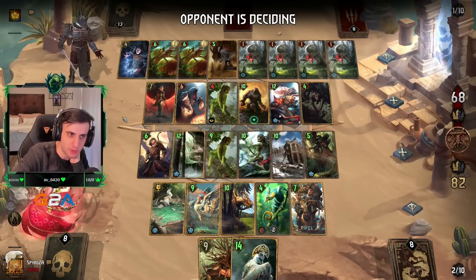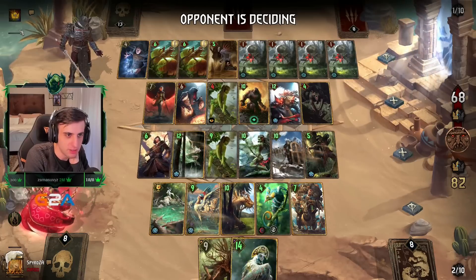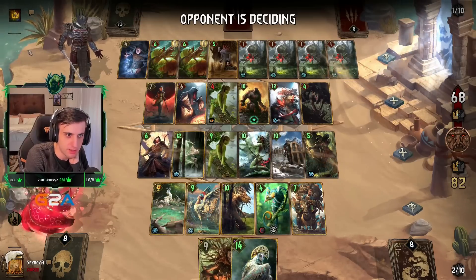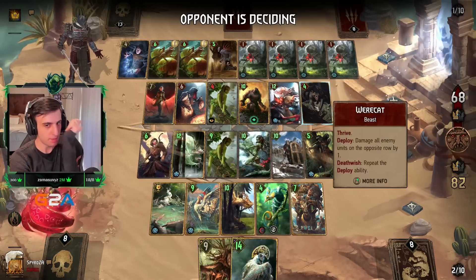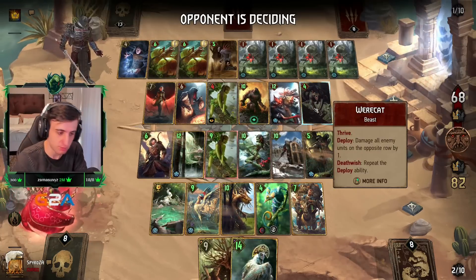What leader ability are we getting? Do the different leader abilities have different icons or are they all the same icon? No stacker — if I stack it up I want to wake, that's the problem.